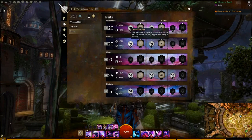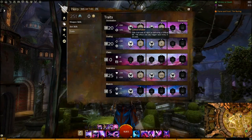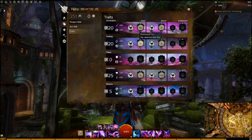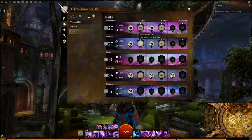Onto dueling. The 5-point talent Critical Infusion is awesome. It makes it so you can dodge way more, which will help your survivability as a glass cannon DPS with very high crit chance. For the 10-point trait, I always take Phantasmal Fury, which makes it so my Phantasms crit nearly every time they do an attack. This is a huge DPS boost.